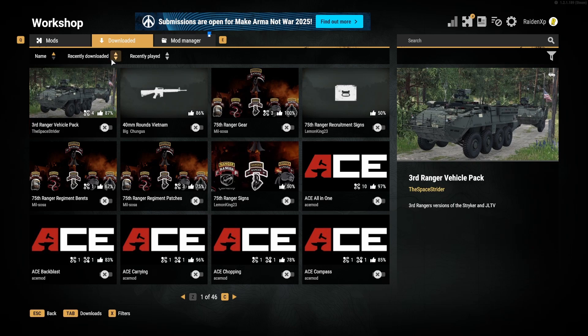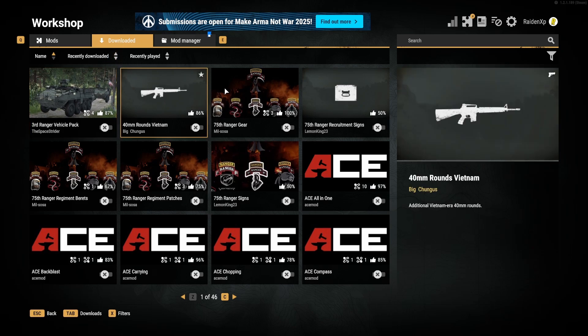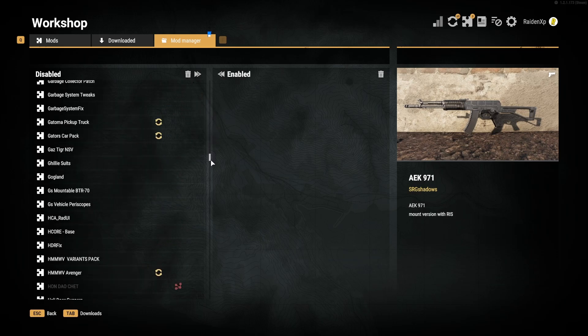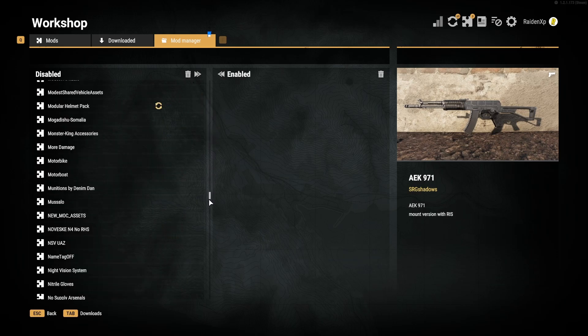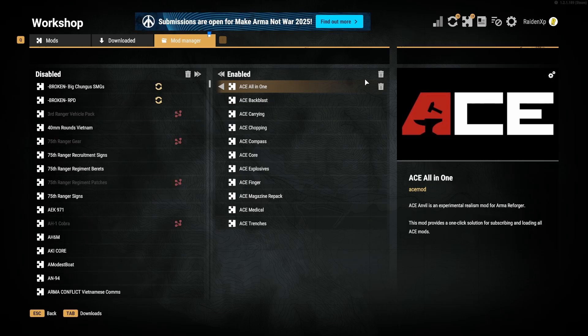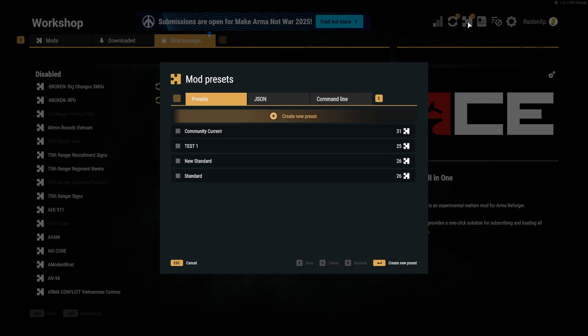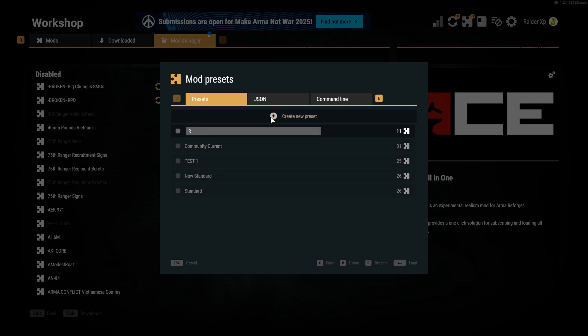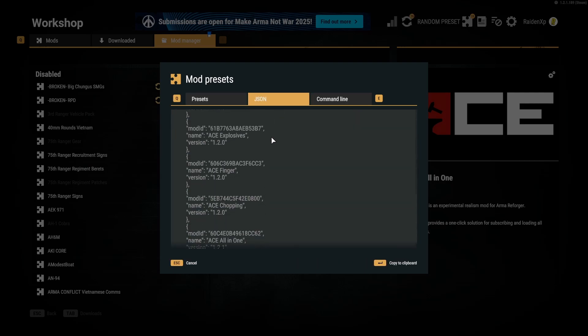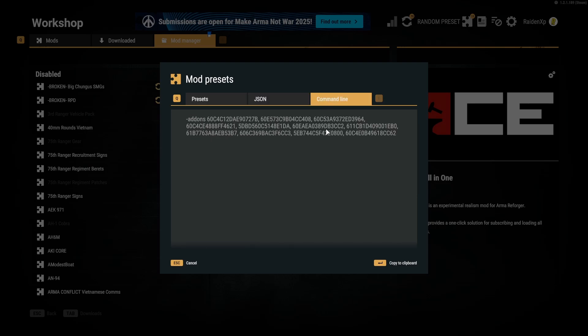The downloaded tab is pretty self-explanatory and contains all the mods you have already downloaded. And now the mod manager tab: the list on the left contains all the mods in your library that you have already downloaded, the list on the right contains all the mods that you currently have enabled, and you can enable or disable mods using these little arrow buttons. Saving a mod list preset is done by going to the puzzle piece at the top right of your screen, which is also called mod manager, click create new preset or hit enter, then type your preset name and hit enter again. The JSON and command line tabs you see to the right of the presets tab are for server hosting stuff that you don't need to worry about at this stage.